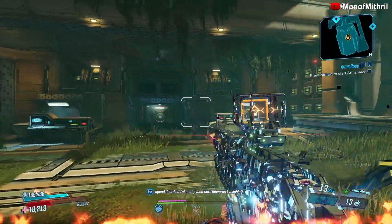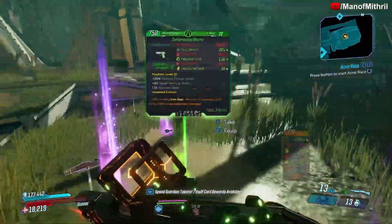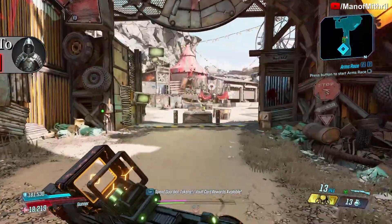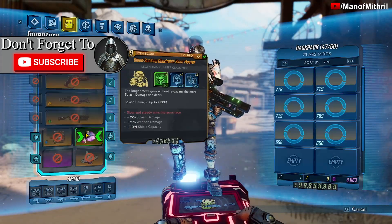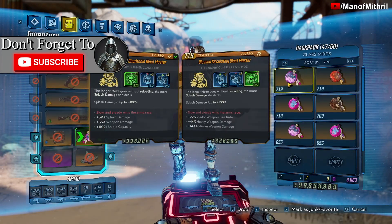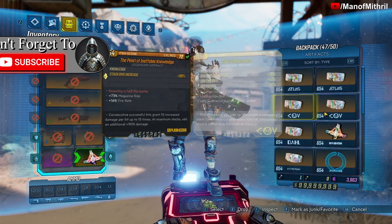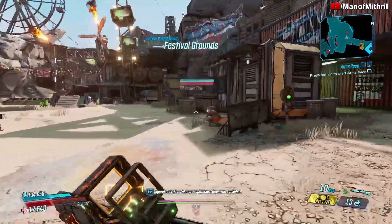Alright, that may be pretty good, but for now let us go and check this weapon out on some bad guys. I'm here at Carnivora. Let me take off the Infernal Wish — I have Blast Master on, no wonder why I wasn't doing as much damage — and let me put this on so we can see how the weapon does.